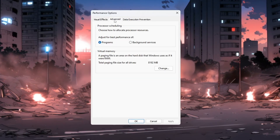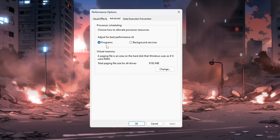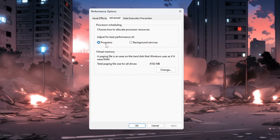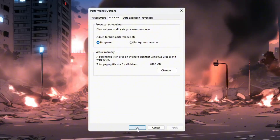Now go to the Advanced tab in the same window. Under Processor Scheduling, make sure 'Adjust for Best Performance of Programs' is selected. This tells Windows to focus on apps like CS2 instead of background processes. Then click OK. These changes will help CS2 get more of your computer's power.